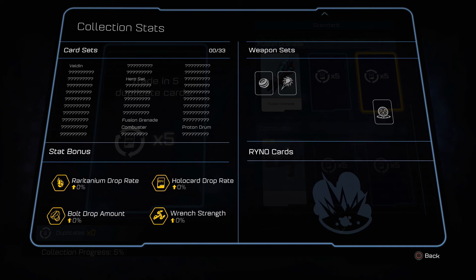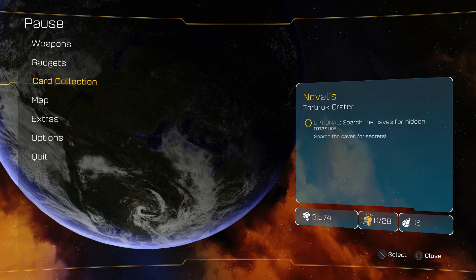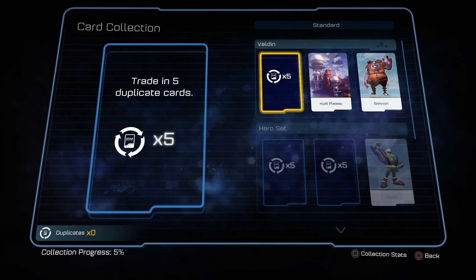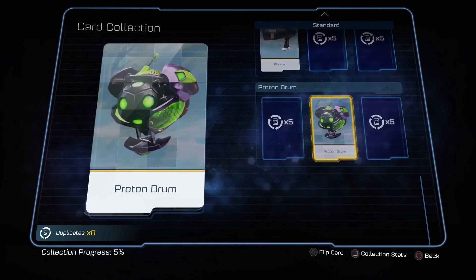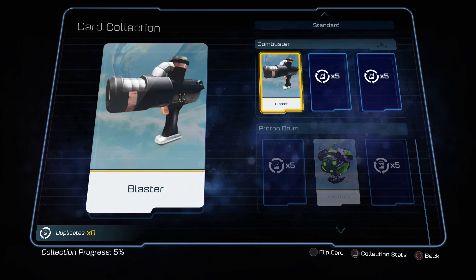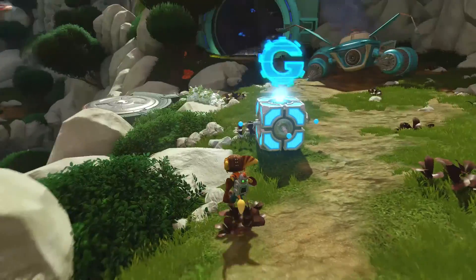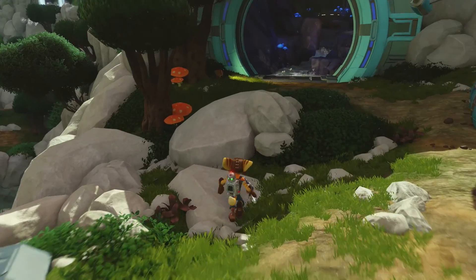I wonder what we get when we trade in five duplicate cards - probably just another pack to open. If we look at our collection stats, we've got zero sets, no stat bonuses - collection's pretty terrible right now. There's something called Rhino cards. The RYNO is kind of like the ultimate weapon in all the Ratchet and Clank games - it's always really hard to get, but it just destroys everything. I'm excited it's back in this game. Let's get started on this planet proper.